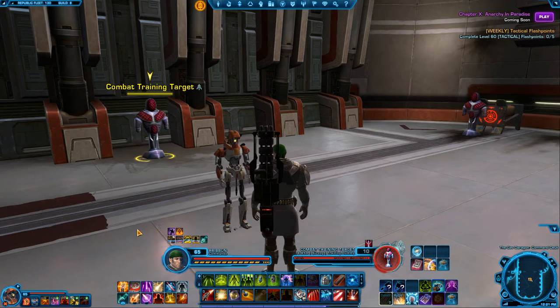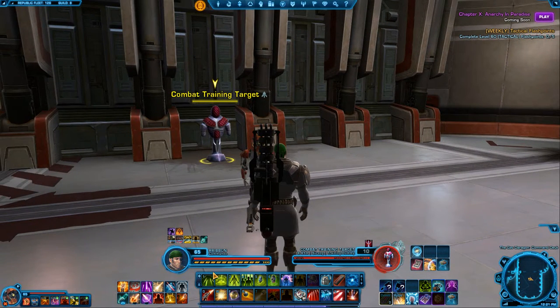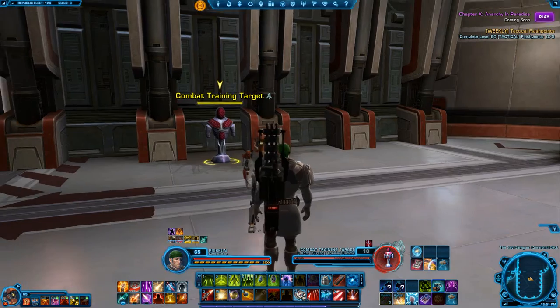What you want to do first as a healer is have Combat Support Cell selected. That's your big thing — it gives you the most critical heals and most damage if you have to do any sort of DPS. What I like is 1 through 0 for all my heals, so you just hit them quickly.